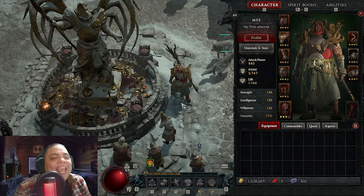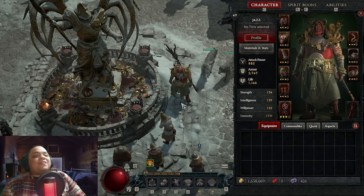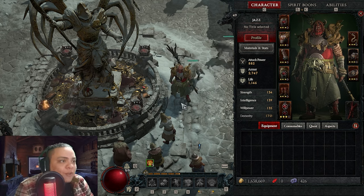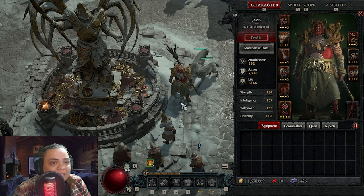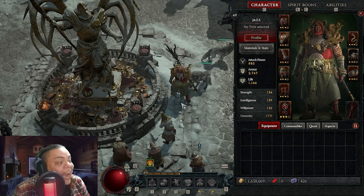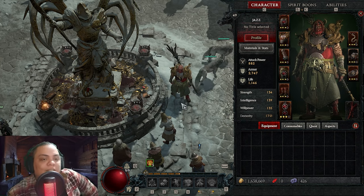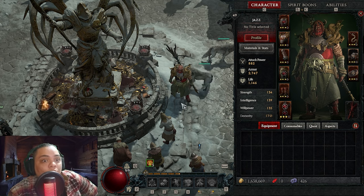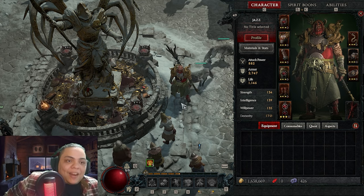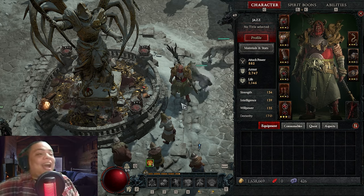Hey guys, today I want to help you out to complete the Capstone Dungeon - the level 50 Capstone Dungeon, the Cathedral of Light. This works for softcore and hardcore, but this character that I have right here, which I am going to show you, everything is a hardcore druid. Be here and you will learn how to beat the Cathedral of Light and not die, especially if you are playing hardcore.